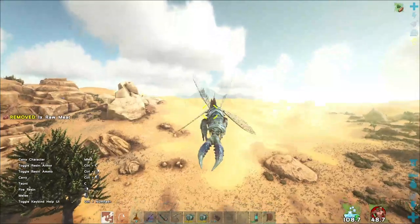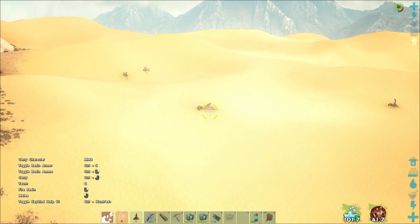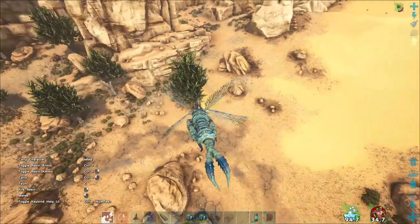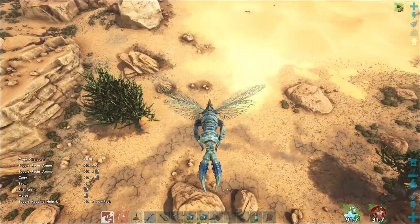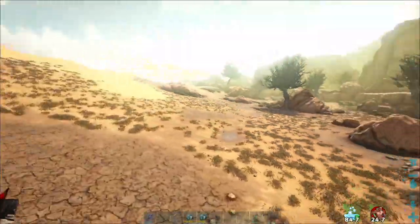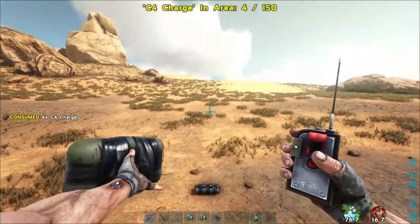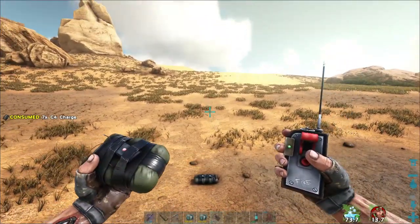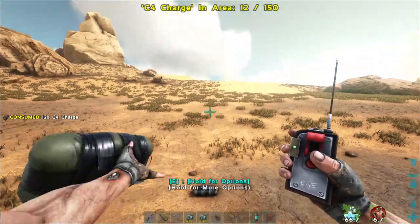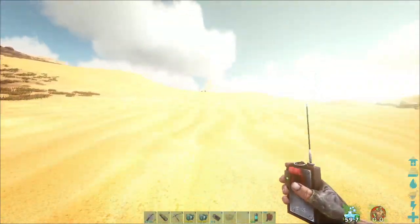I gotta go find that other concavenator - I know he's out here. There he is, that's him, that is our 150. Let's get him marked. He's got 17k health, so I should be able to do it with 12 C4. One, two, three, four, five, six, seven, eight, nine, ten, eleven, twelve - thirteen for good luck.